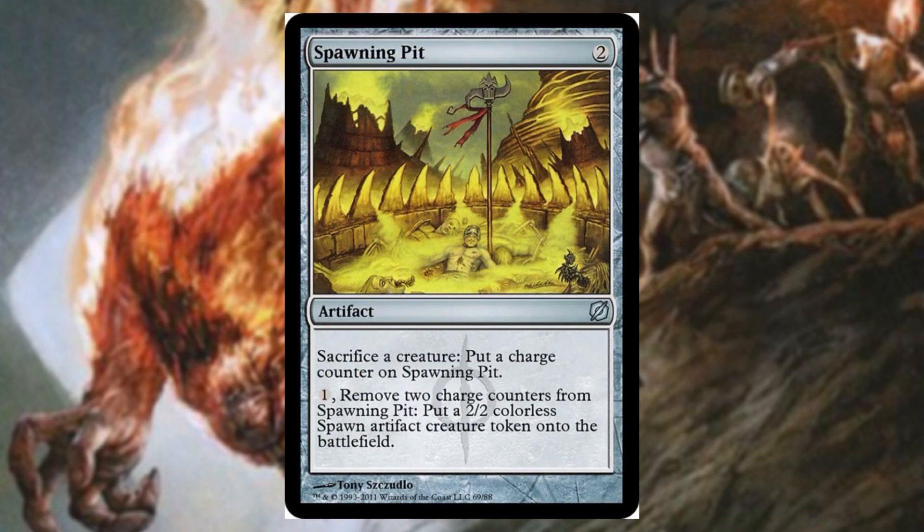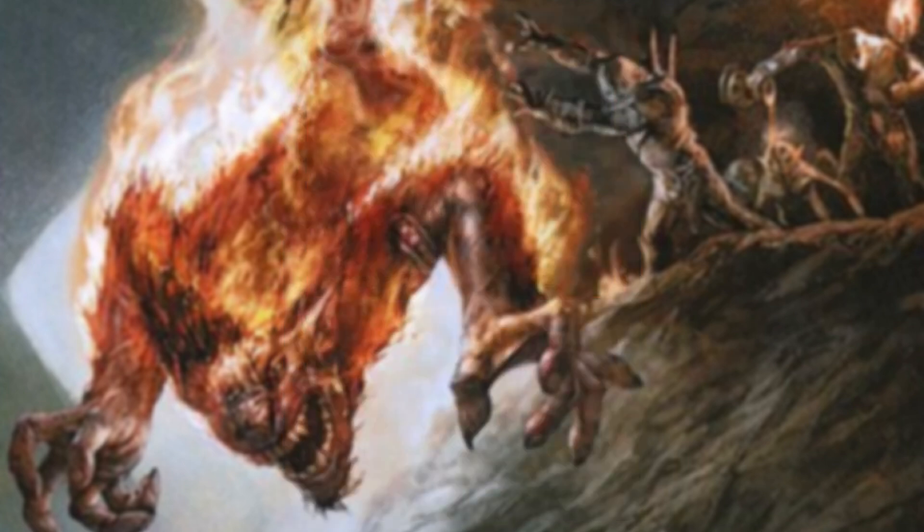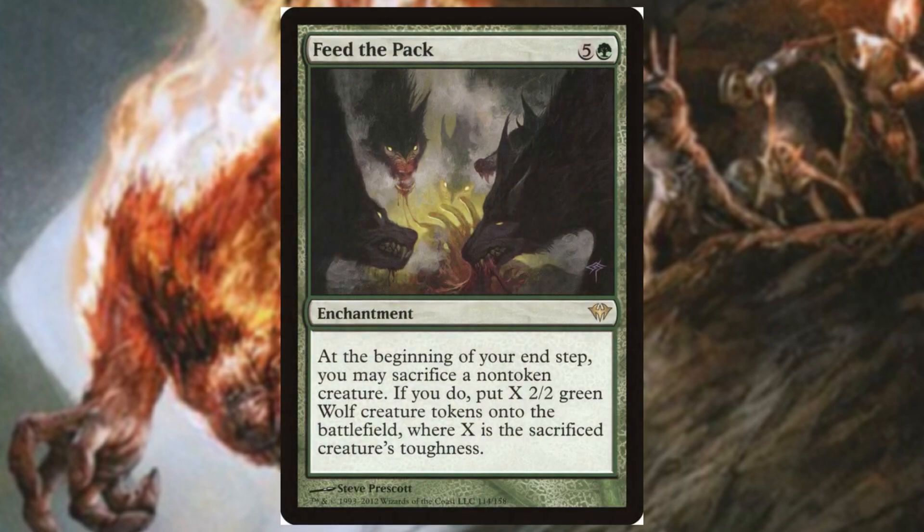Now that we have tokens, let's sacrifice them for value. Spawning Pit is a super solid free sacrifice outlet — it synergizes with the deck because we can create more tokens with it, and free sack outlets are exactly what we want. Tooth and Claw is another free sack outlet that creates more tokens. We do have to sacrifice two tokens to get one, but remember we're drawing two cards when we do that since we're sacrificing creatures with +1/+1 counters. Feed the Pack is insane mostly because of how big our commander is — first cast he enters as a 7/7, so sacrifice him to Feed the Pack and you get seven 2/2s, which probably enter as 3/3s because of our counter effects. Then recast the commander next turn, sack him for nine wolves, and you have a huge army.